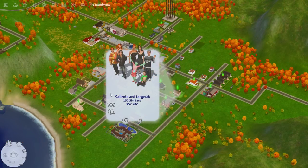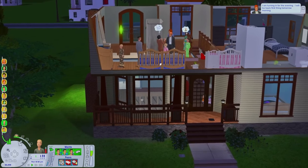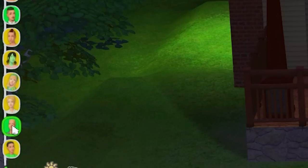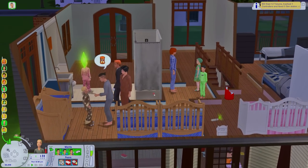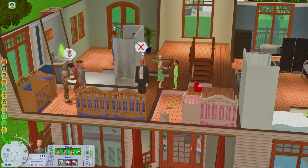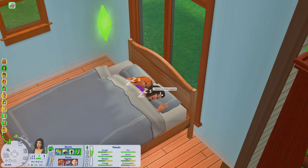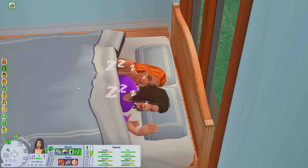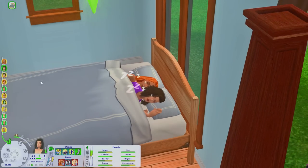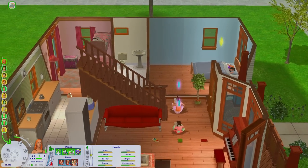One of the craziest households is the Caliente and Langarac household, which has Nina Caliente and then Caitlyn Langarac, who is actually a Pleasant View premade but I decided to move her into the town and give her her own rotation. I absolutely dread loading into this household. Look at how many sims are on the left — they're all screaming and they're all stuck in one area. First I should start with an explanation: yes, Nina and Caitlyn are married. I got them married in my save — I like the idea of them together.